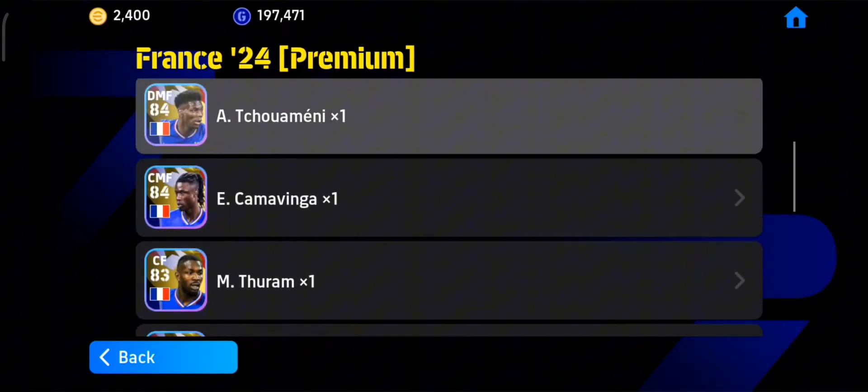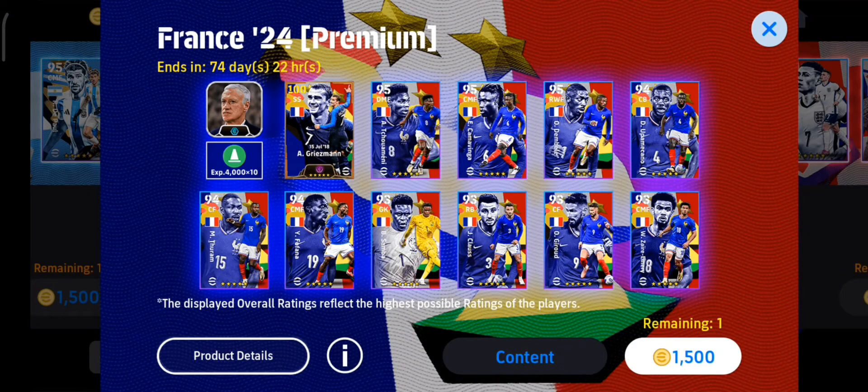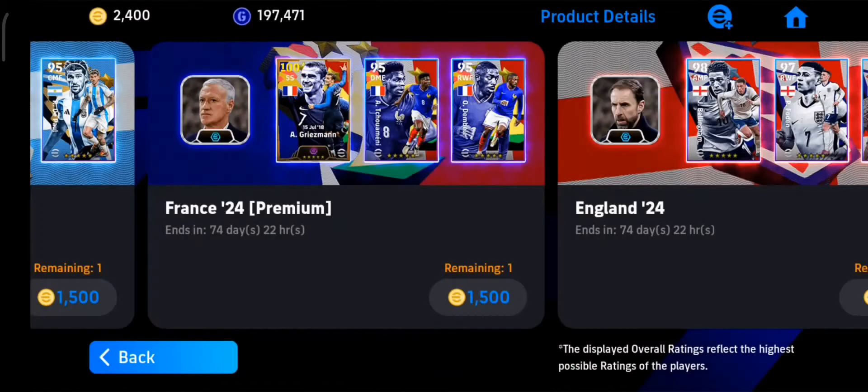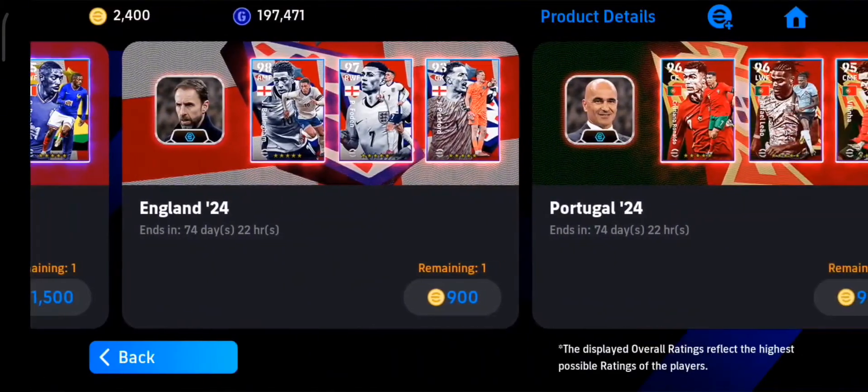In this pack you have Fofana, Thuram, and Kamavinga. This pack is really great. You can also go for England.